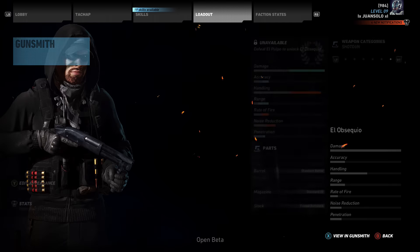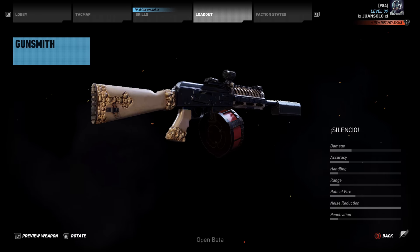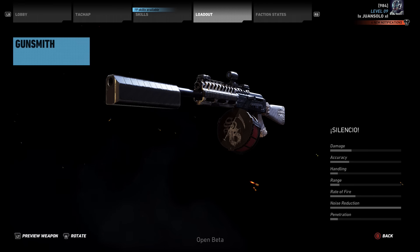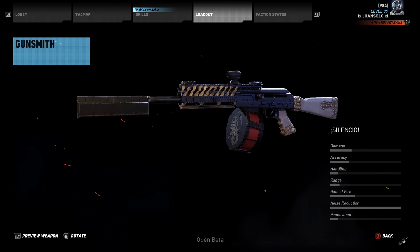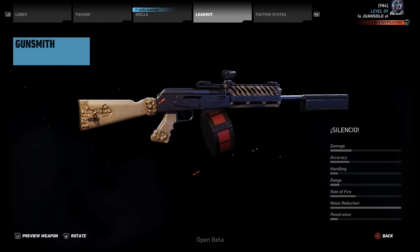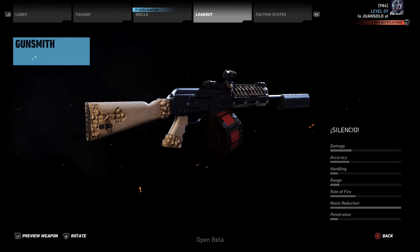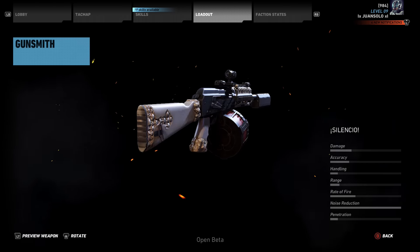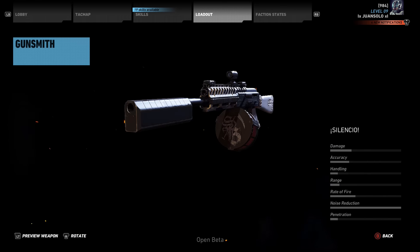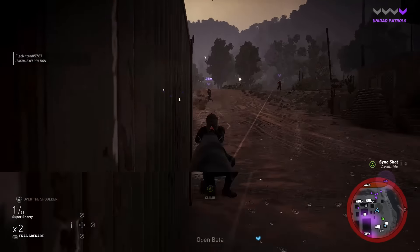Last but not least we have the Silencio. This thing obviously has noise reduction all the way up — it has a silencer on it so it's basically dead silent. It has a cool little sight on it and a drum magazine. Overall this thing is gonna be an absolute monster at close quarters and it's gonna be really fun to use. You can see the little engravings with the skulls and stuff around the base of the pistol grip, the back of the charging handle, and the back of the stock. This is probably one of the cooler boss-drop weapons in the game, and there are also little engravings on the actual drum magazine itself.